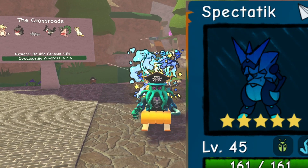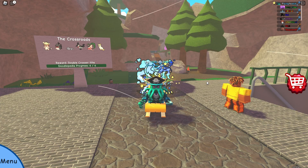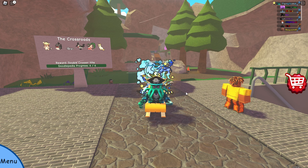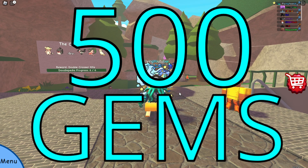The Doodle World Christmas event part 1 is finally out. Well, it's not really a Christmas event, but 2 Christmas tints have been added to the game already. Next week is a big Christmas update, but this week we've got 2 tints, and you can get free 500 gems just by doing 1 simple task.